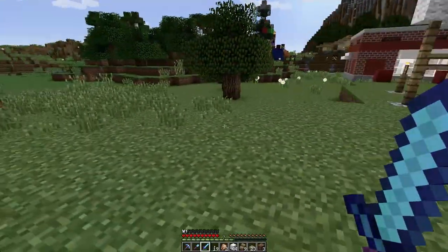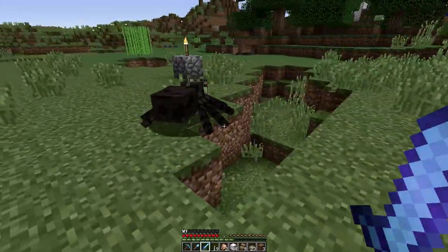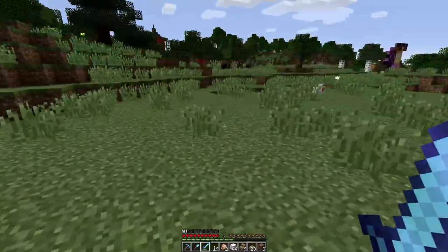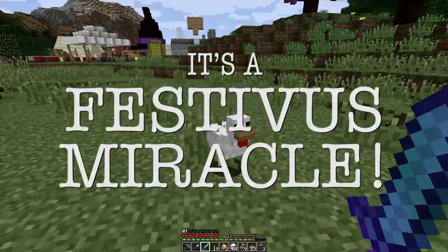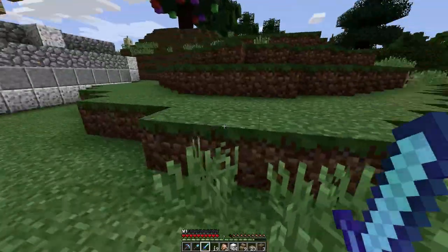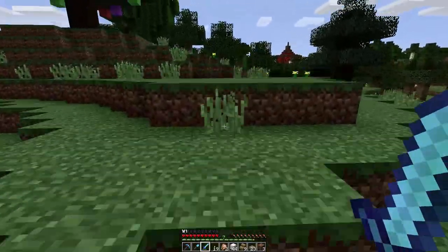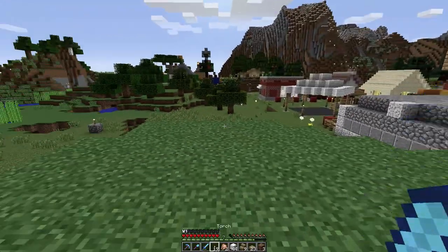But first we need to set up the traditional decoration of the Festivus party. Get out of here, you guys are going to make too much noise. Chicken! You live! You lucky, lucky duck — or lucky chicken. So I'm going to set up near the Christmas tree, right up here on this little platform area, the Festivus pole.